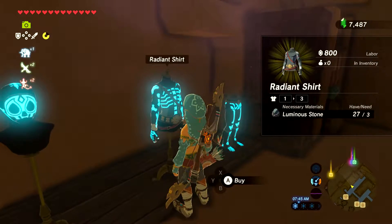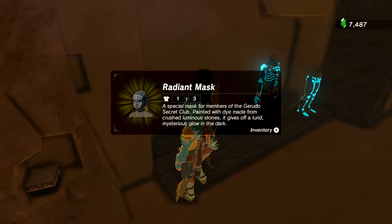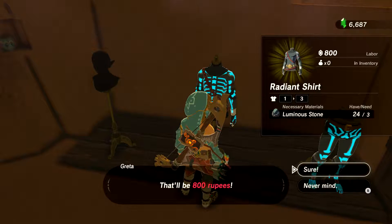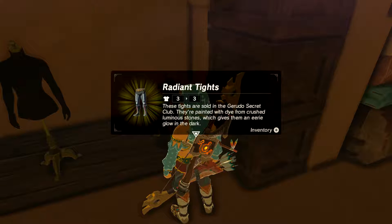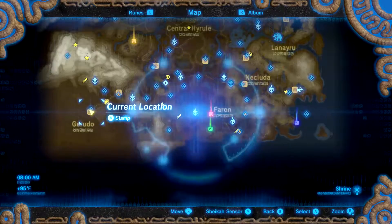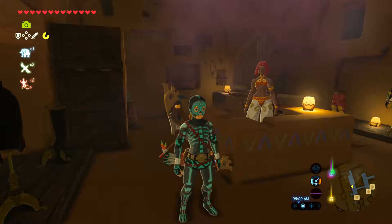I like this. It looks like you need Luminous Stones for this, so you get the Radiant Gear Set. Let's go ahead and buy it and see how it looks. If you need Luminous Stones, they're the glowing blue stones you see throughout the mountains just north of the Zora area — you seem to find quite a bit of them, so they're not too hard to get.